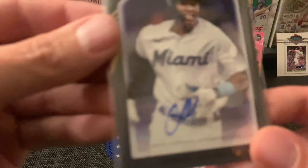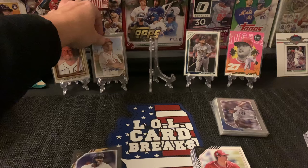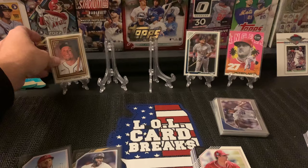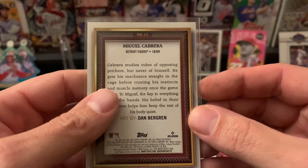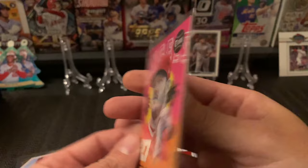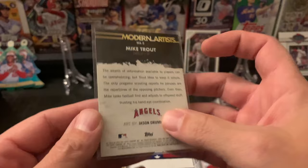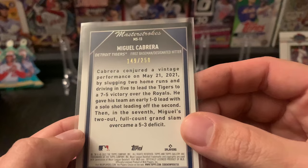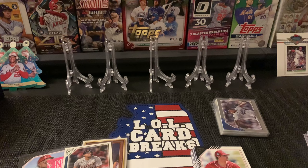Here are our top five hits. We got the Jesus Sanchez auto, we got the Trey Amburgey auto — nice looking auto actually. We got this Miguel Cabrera framed card — not really sure what it is, but that's nice. We got the Mike Trout Modern Artist — very nice, art by Jason Drumheller. And we got our numbered card — Master Strokes green parallel, numbered 149 out of 250. There you go, 2022 Topps Gallery.